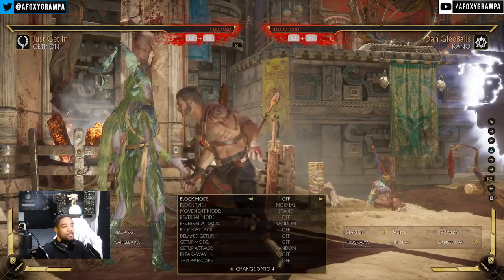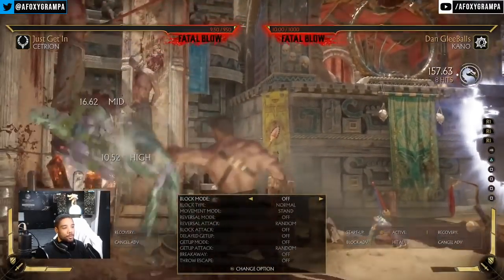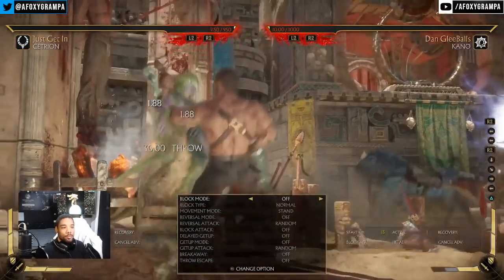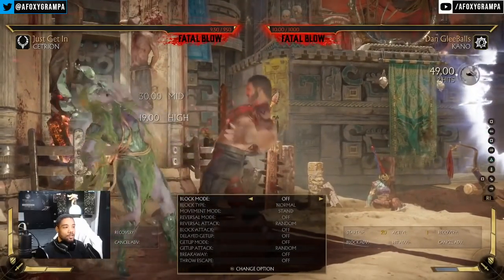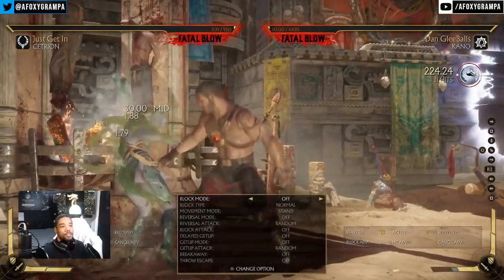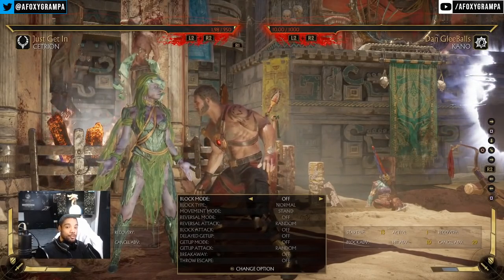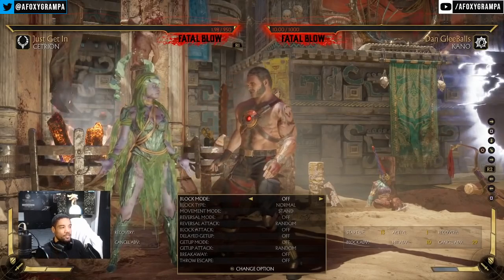In the corner, after a launcher combo into back 1, acid — same thing applies: dash up grab or forward 1 again, looping the situation. You want to re-stand them in the corner to make it more annoying. That's the philosophy of playing him. Now let's talk about what gives him a hard time.